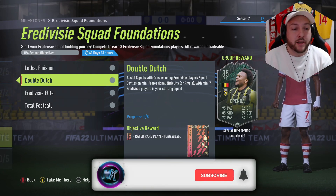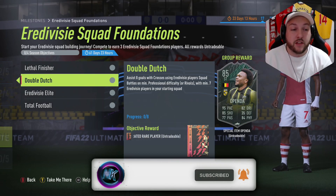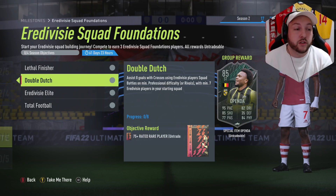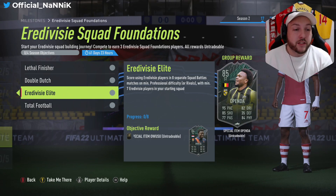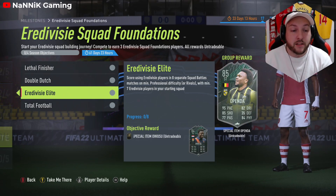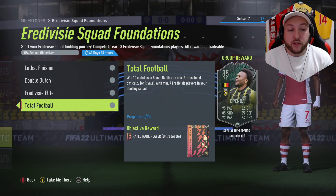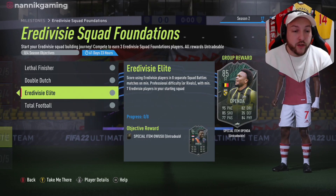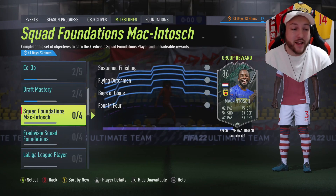Next, assist eight goals with crosses in Elder Divisi Squad Battle matches at minimum professional difficulty or Rivals with seven starting players. Just keep spamming crosses on the lowest-rated team. Then score using Elder Divisi players in eight separate Squad Battle matches or Rivals — again seven minimum — and you get a right back. Win 10 games of Squad Battles or Rivals with seven players and you get a striker.